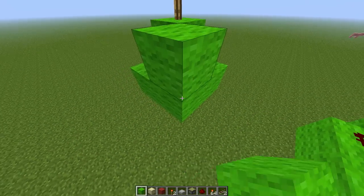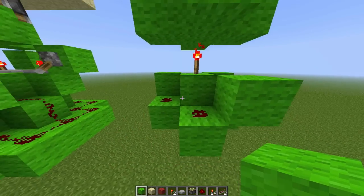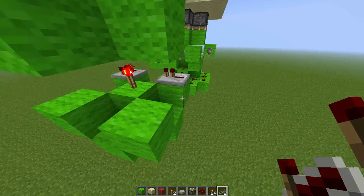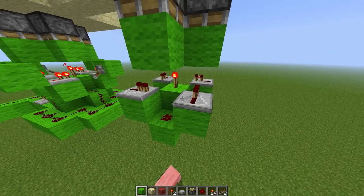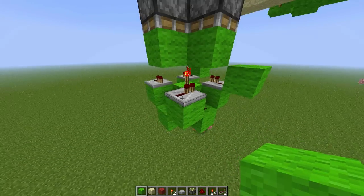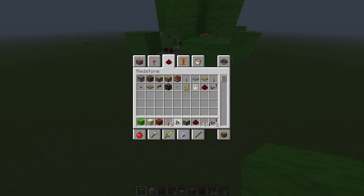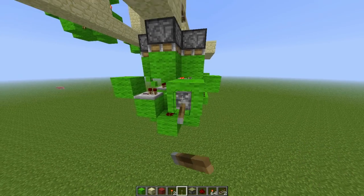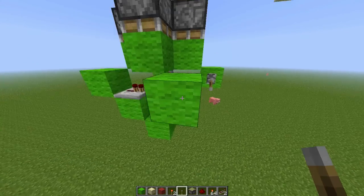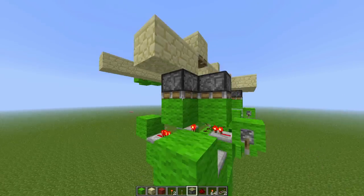And then blocks in each corner — there we go, getting close to that one. Then repeaters pointing in, in a pinwheel pattern. Blocks behind the repeaters — now that's what I was missing. Blocks like that, I was missing eleven. And then put them on the corner to make it a little bit smaller, like that. So now they're all powered and that completes it.